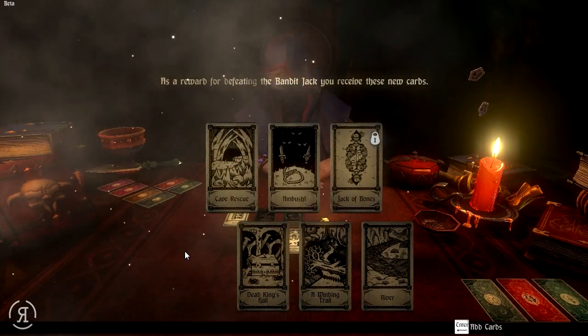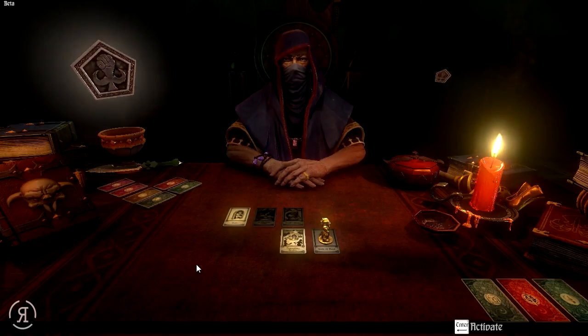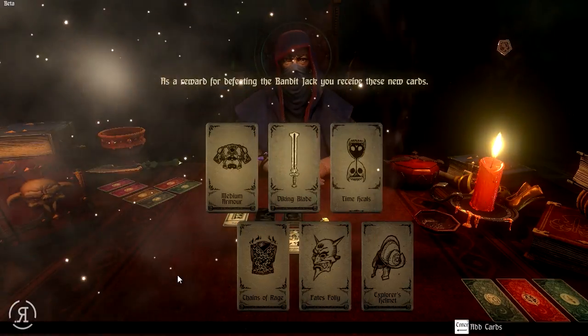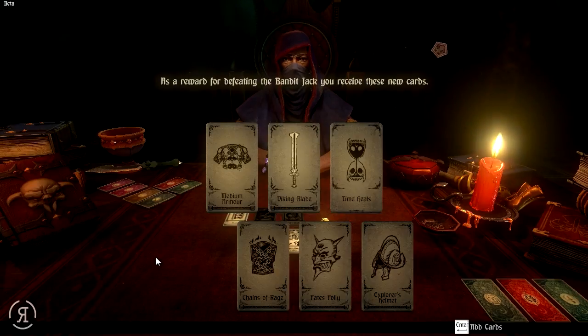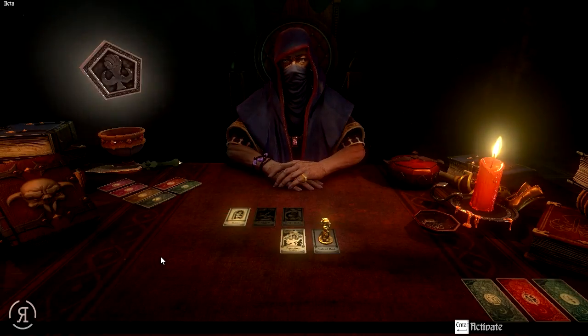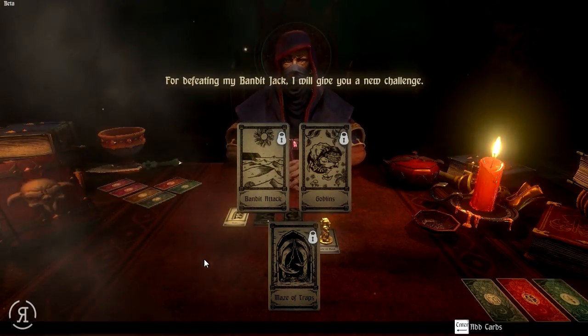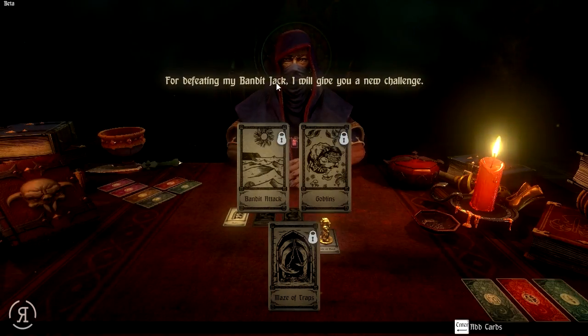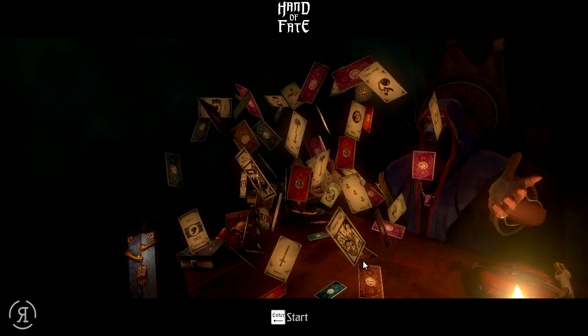As a reward for defeating the Bandit Jack, you receive new cards: Cave Rescue, Ambush, Jack of Bones — obviously the next Jack we have to fight — a Dead King's Hall, a Winding Trail, and a River. We also get Medium Armor, Viking Blade, Time Heals, Chains of Rage, Fate's Folly, and Explorer's Helmet. Then our last reward: Bandit Attack, Goblins, and Maze of Traps. For defeating my Bandit Jack, I will give you a new challenge. We add three of those to the deck.